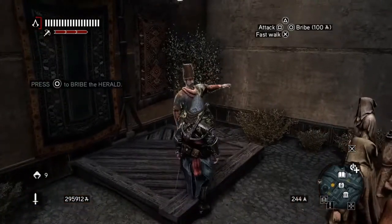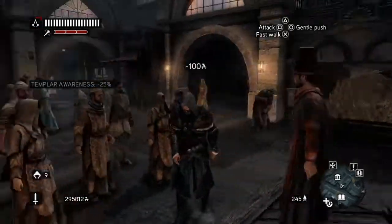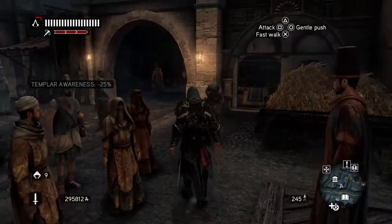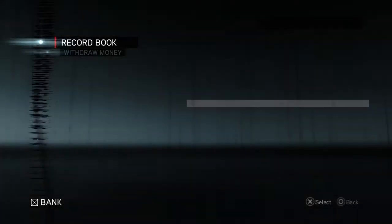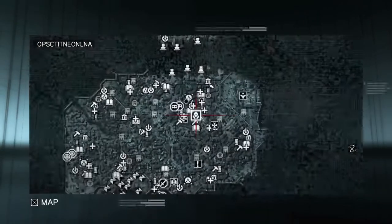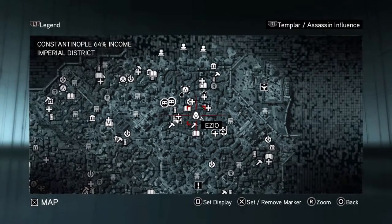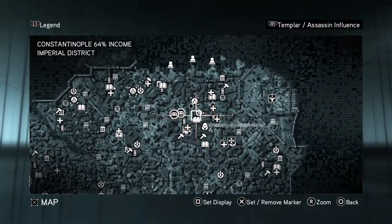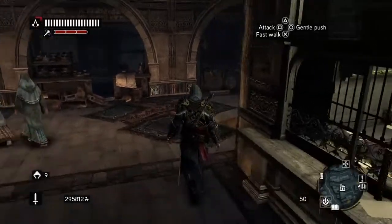The first thing we're going to do as we respawn is bribe this herald. And once we've bribed the herald, we're going to go to the bank first. Let's have a look at the bank, see if we've got any money. What we're going to do is head to the tunnel, which is there. So let's go to the tunnel.